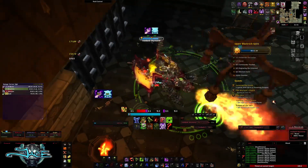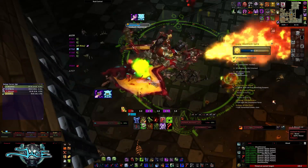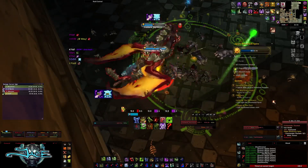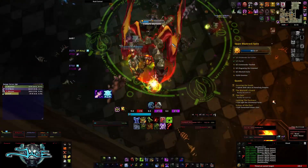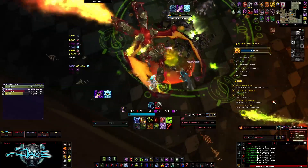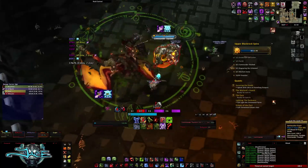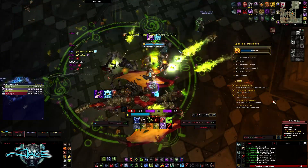This boss is pretty simple. The rylok will do a frontal breath on someone, so just don't stand on that. Once the rylok and its rider are separated, focus your attention on the boss rather than the rylok — the rylok doesn't really do too much, as we found out. The boss is the deadly one here. He will throw an Imbued Iron Axe at ranged players, and these really like to chase you around.